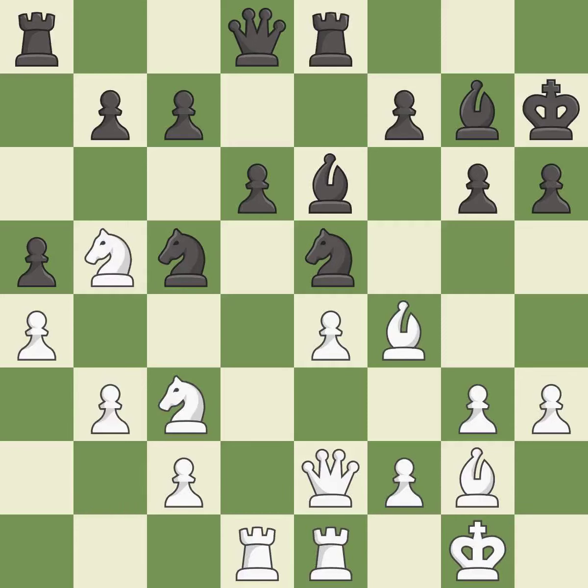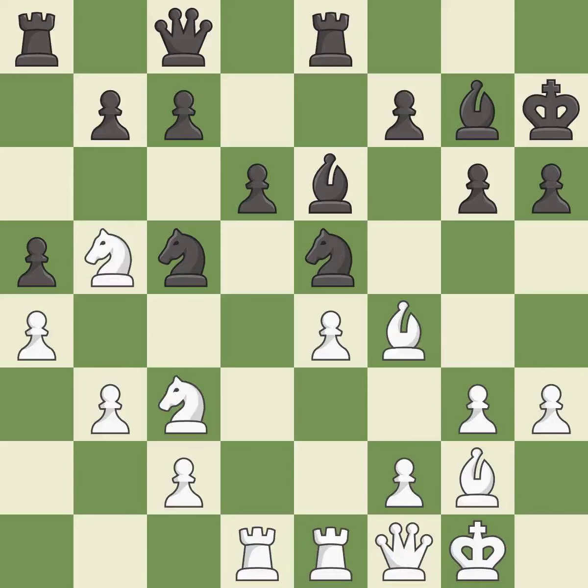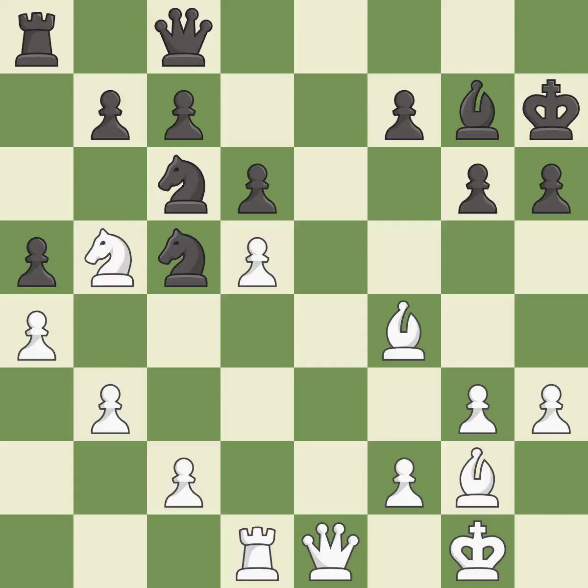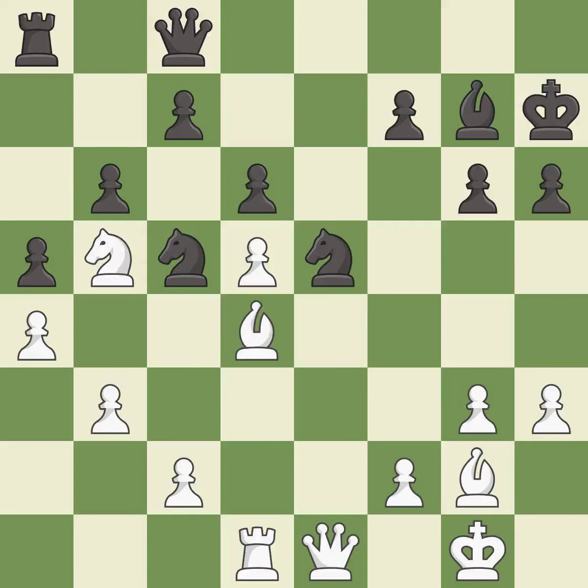This is the strongest option. This develops a queen off its starting square, getting it into the action. This protects the attacked pawn — right on target. This threatens to fork pieces. This maintains the balance in material with a good trade. After all captures, this is an equal trade. This moves the bishop to a more active square, making it gain scope — excellent. White had an advantage, but now the game is close to equal — an inaccuracy.